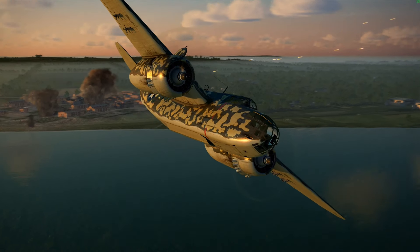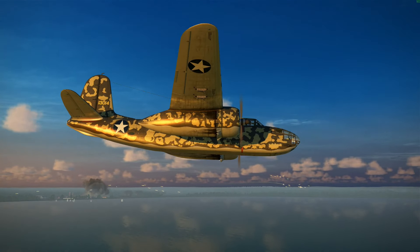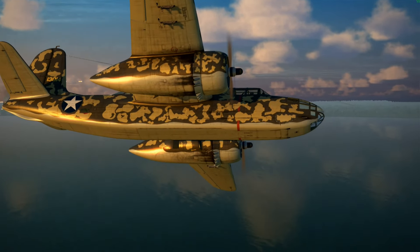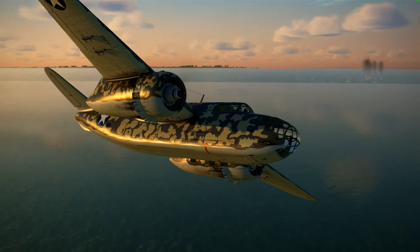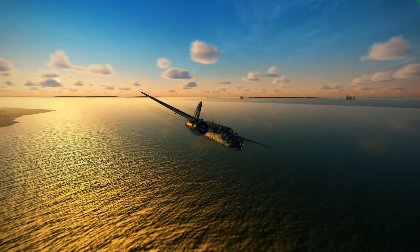Good bombs on the target, and now we head for home. We have an agreed egress heading and rendezvous point where we'll form up and protect anyone that's damaged, and we hope that the friendly fighters above us still have us in sight. For the bombers, this is the scariest part, because the AAA has now alerted the fighters that we're in the area.